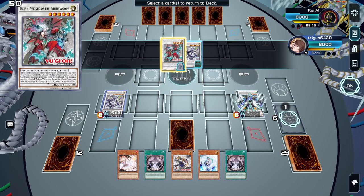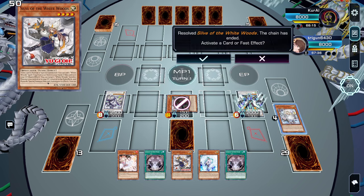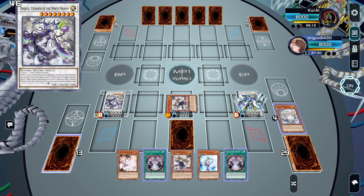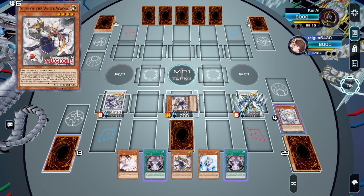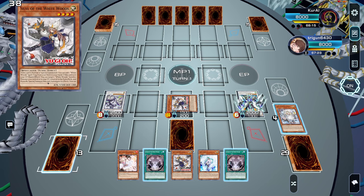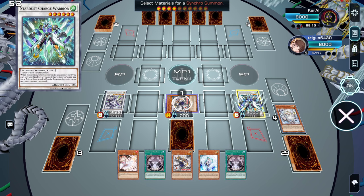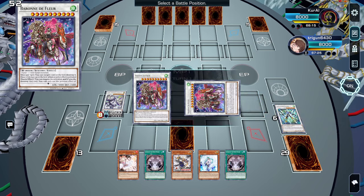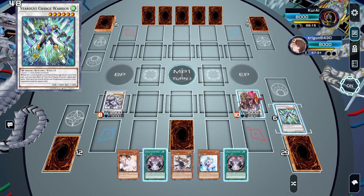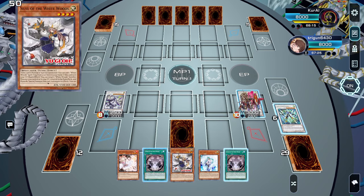Now we can activate Arcia or Sylvie to reborn by shuffling back a White Woods synchro. We'll use Sylvie to shuffle back the One Engrave for a special summon. If the opponent nibbed you before you summoned your two synchros, you could summon both back and maybe make a Baguska. Then we'll go into Baron with Sylvie and Stardust Charge Warrior.